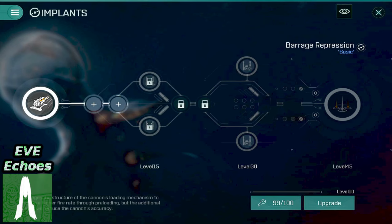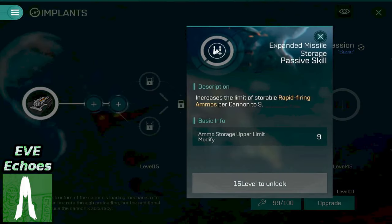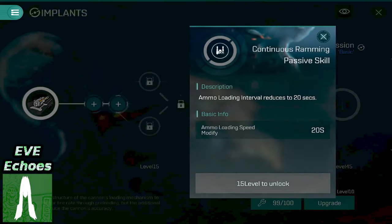Well, this is where the level 15 passive skills come into play. First, with Expanded Missile Storage — this particular skill boosts the number of cannon volleys you can have with the implant's ability from six up to nine, allowing you to benefit from the skill for 50% longer. Alternatively, you can opt for a faster reload speed with the implant's main ability and instead reduce the reload time from 30 seconds to 20 seconds with the passive skill Continuous Ramming, which is a very curious name.